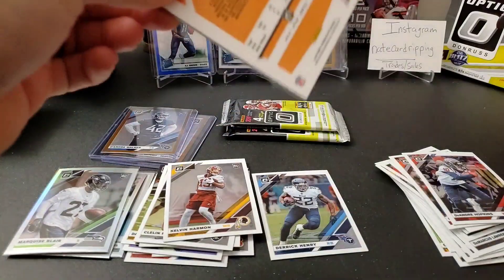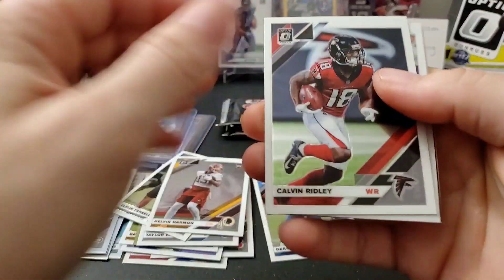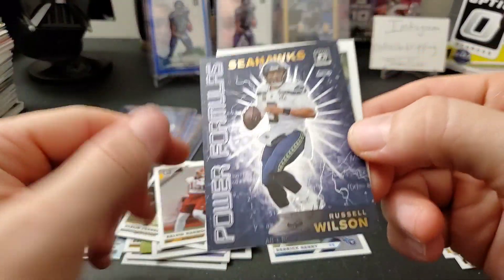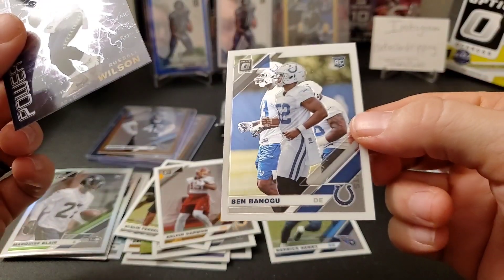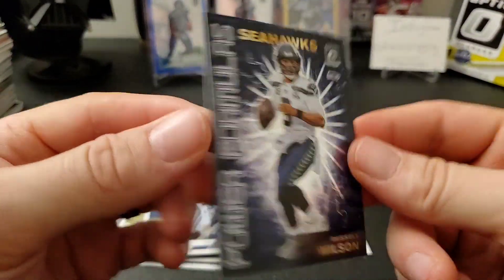That was our second bronze of the break. Let's see if we can find another silver in here. Looks like an insert — Calvin Ridley, Sony Michel, a Power Formulas insert of Russell Wilson, and a Ben Banugu rookie. It's a cool-looking insert.